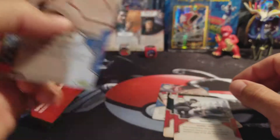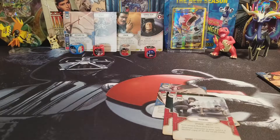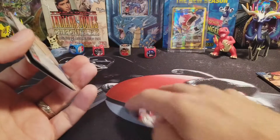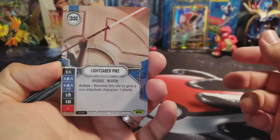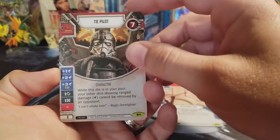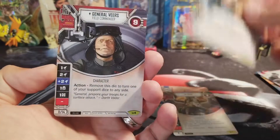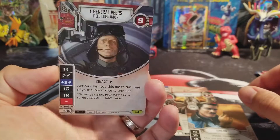So no legendaries in these packs — all just rares. But they're cool nonetheless. These are Star Wars cards, and I got started with Star Wars cards and I love them. I love Star Wars, I love trading cards, I love trading card games, so this game is right up my alley. And one day I'll actually sit down and play it. The rares I got this time were Lightsaber Pike, a TIE Pilot, Comlink — gotta love Lando — and General Veers. And General Veers is just awesome.